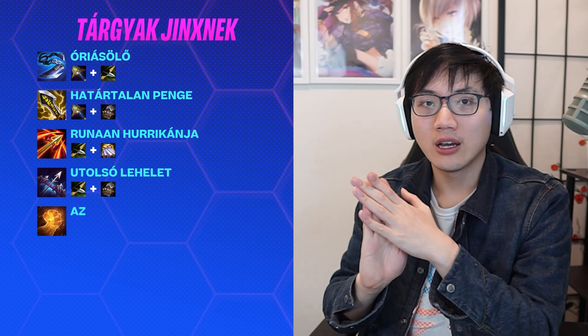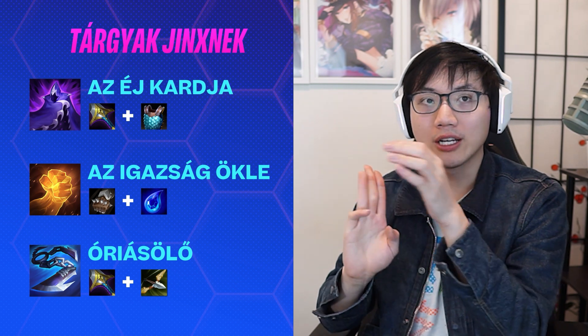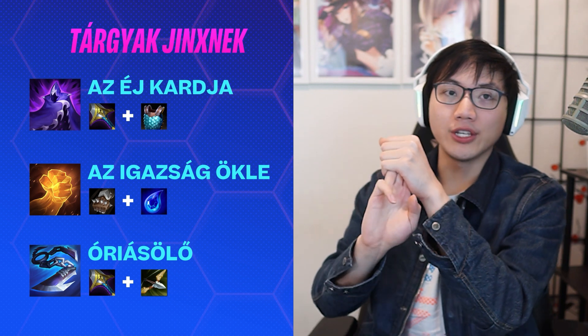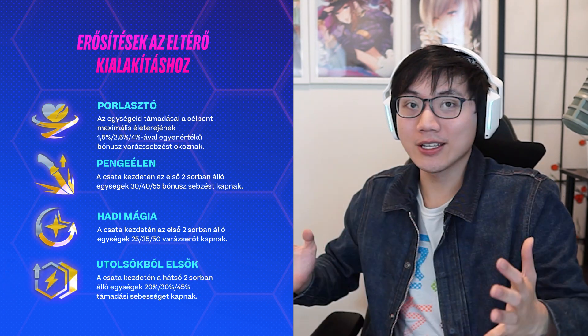Items to look for on Jinx — there are so many: Giant Slayer, Infinity Edge, Runaan's Hurricane, Last Whisper, Hodge, Guinsoo's, Edge of Night. But if I had to choose, I would go for Edge of Night, Hodge, and Giant Slayer — a little bit of healing, Edge of Night to drop aggro, and one item to make sure she can actually kill people. For augments, look for whatever scales Jinx the hardest: Disintegrate which gives magic damage, Knife's Edge, Battle Mage, Back Foot — anything that scales your carries. Most of your resources are going to be in the tank department, so make sure you have something in your augments and items for Jinx to still kill the entire board.